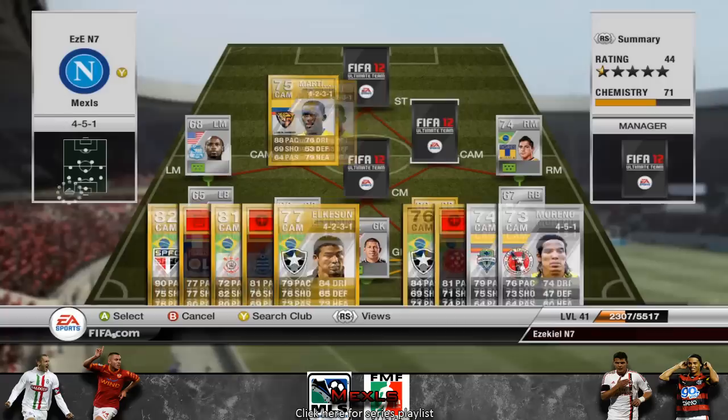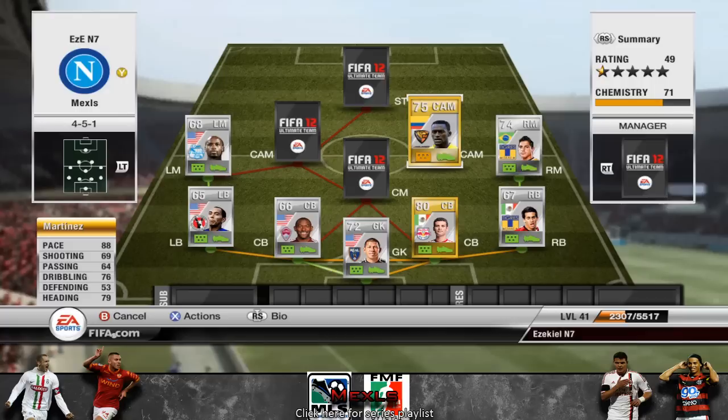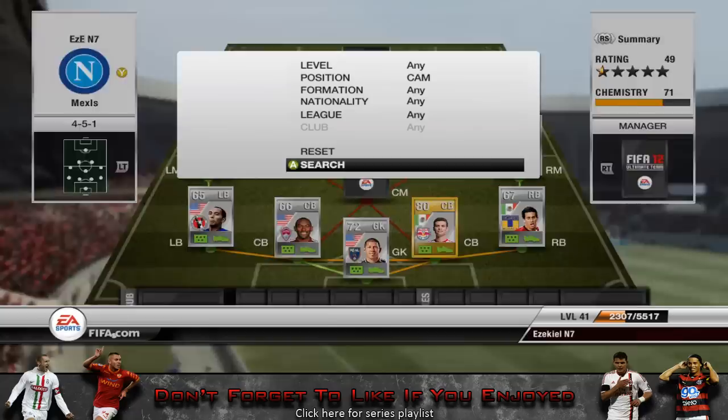Moving on to the CAM, we are going to have Martinez. If you think I should play him somewhere else, just wait until you see how the rest of the squad comes around — you'll notice this is kind of one of the only ways you can actually do it. If you've got any other suggestions, leave them in the comments. He's a skiller — 4-star skill is definitely enough. He's got 76 dribbling and 69 shooting. The main thing about him is he's pretty tall, which means he's very strong — I think he has like 85 strength combined with 90 sprint speed.